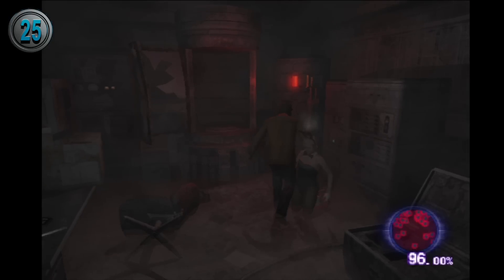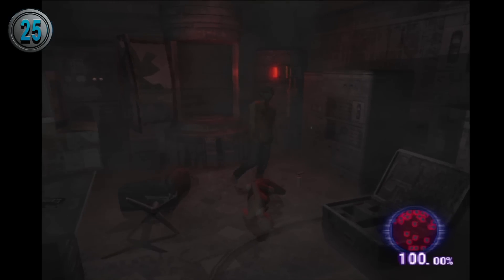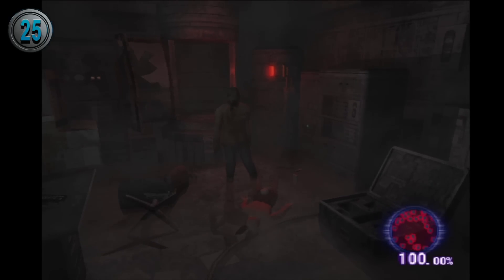Cindy has the second slowest virus meter, beaten only by Yoko, and in order to reach 100% infection without taking any damage, it takes Cindy 1 hour and 52 minutes.